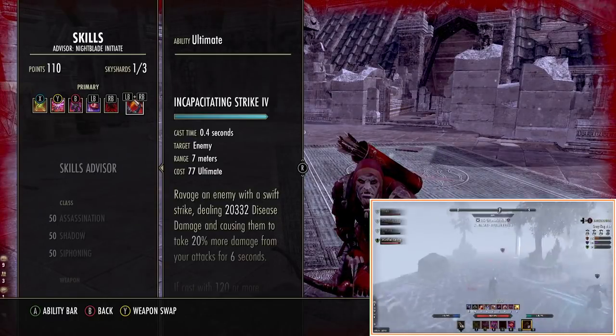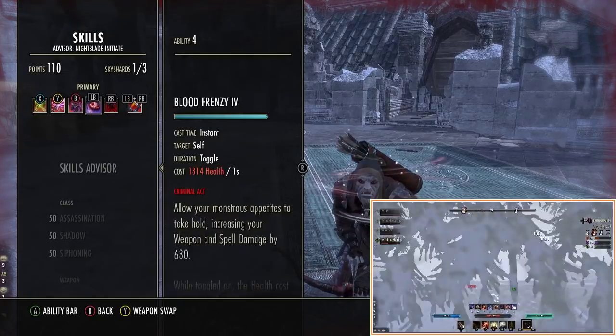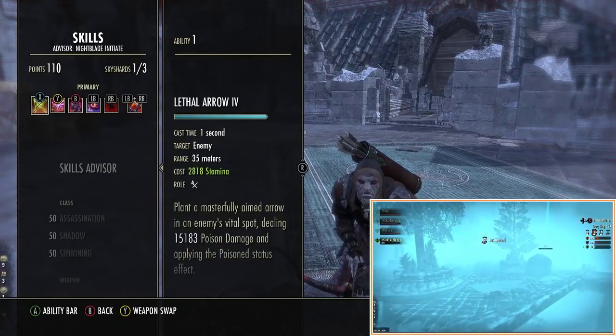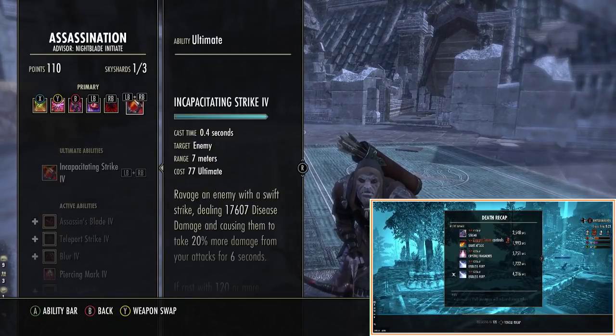Our Snipe goes up to 22,000 damage, so between this and Incapacitating Strike we can kill people. And this obviously gives us access to the Hemorrhage passive as I've said.